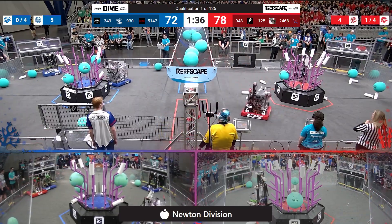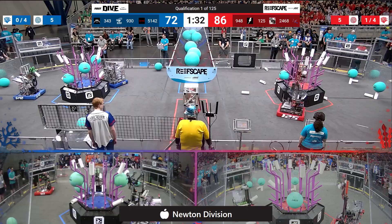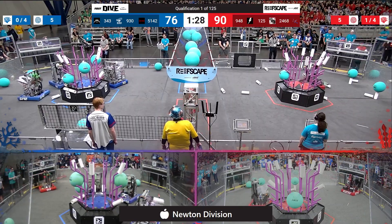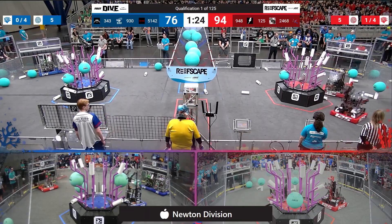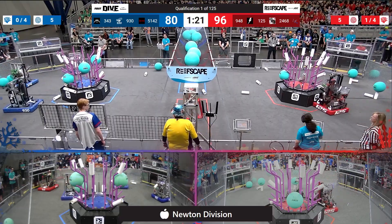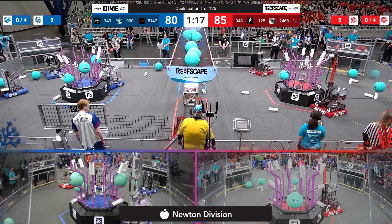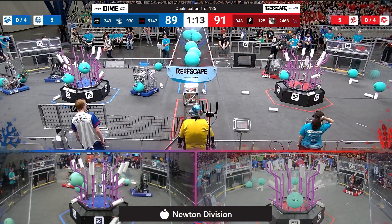You can see algae now starting to take shape in the barge. Speaking of the barge, Neutrons is picking up and scoring on the red alliance side. Over on the blue alliance side, there's 5142 Robo Dominators looking to score again — having a little bit of a jam-up with their alliance partner down on the coral feeder station. There is some airborne coral on the red alliance side, with Neutrons trying to reach up for level three and completing that.